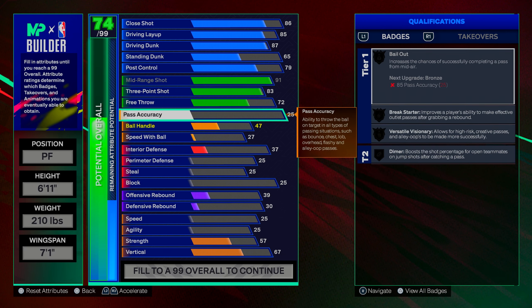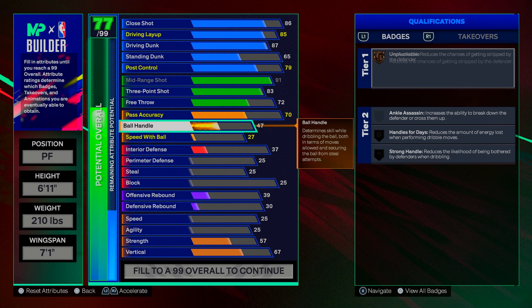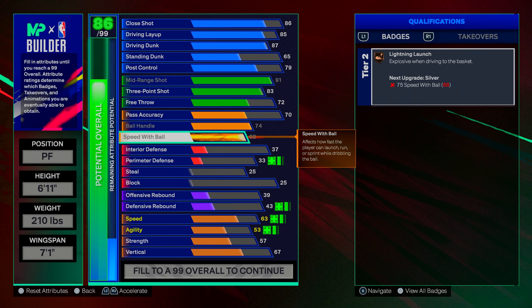On playmaking: I only go up to 70 on passing accuracy — just want to keep the ball inbounds. I max out ball handle and max out speed with ball so we can get lightning launch on bronze. Use your max-plus-one in tier two and it'll be on silver, which is going to be absolutely crazy — the launch you can get on this six-foot-eleven build.